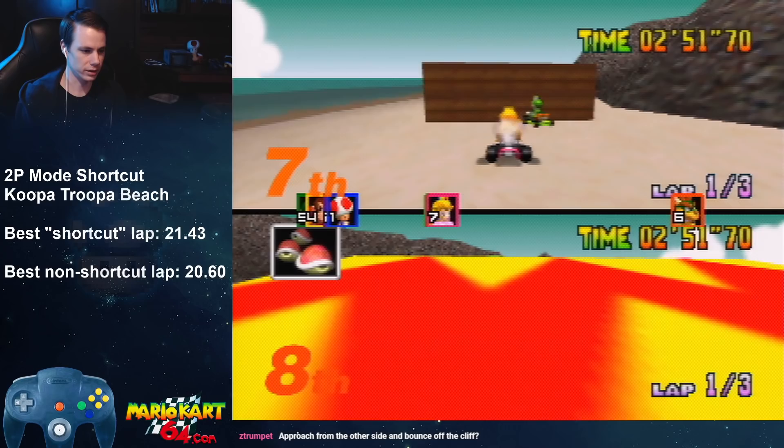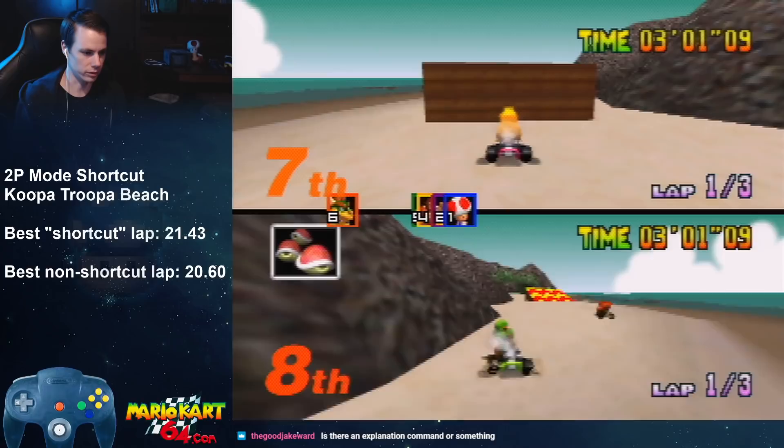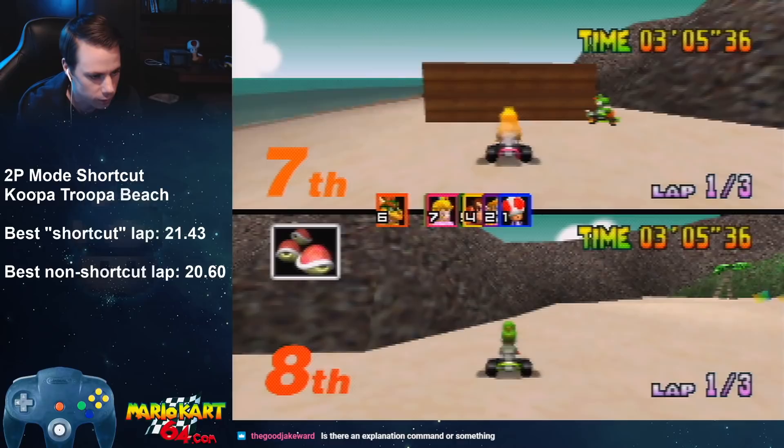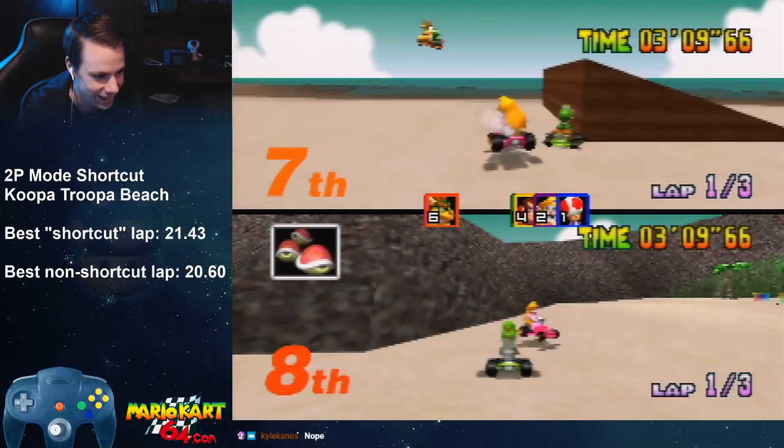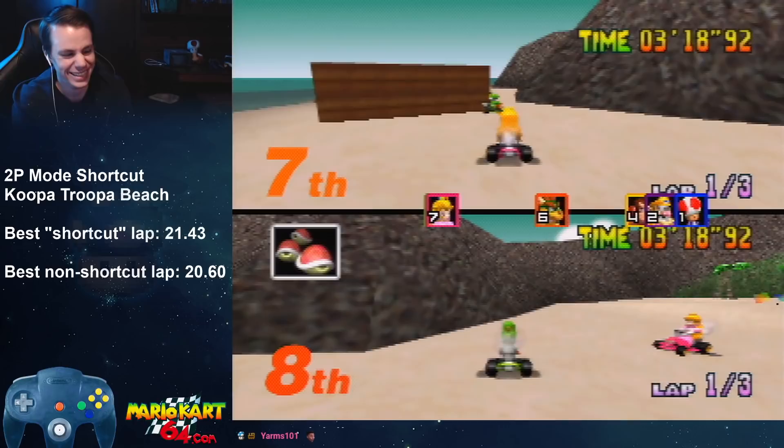Approach from the other side and bounce off the cliff — that is an idea. Maybe I can perfectly tumble off this and it could be something. Oh my god, look at where I landed! I need to repeat whatever that was.